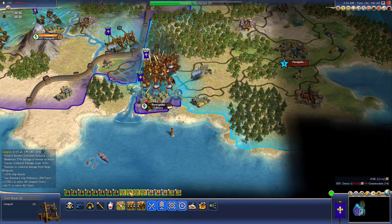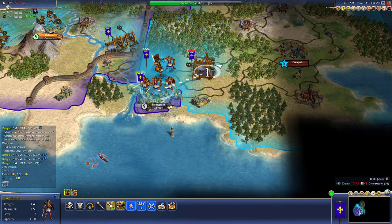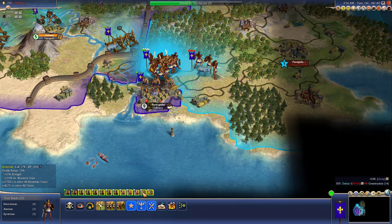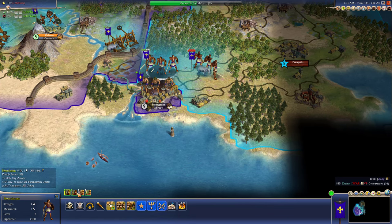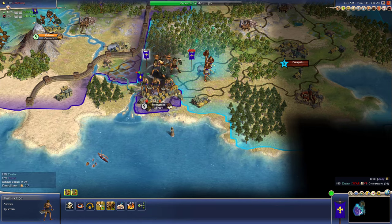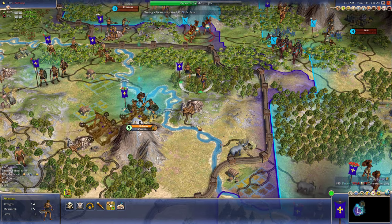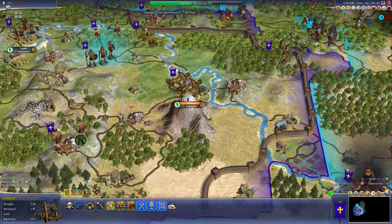I'm going to go ahead and send my catapults on to the attack. We'll leave one axeman and one spearman for the town. And these two will go with the main attack. You'll go in there for this turn. And you two can defend the town. We want a little bit of defense. Let's go ahead and put him here in case they want to try to attack me.